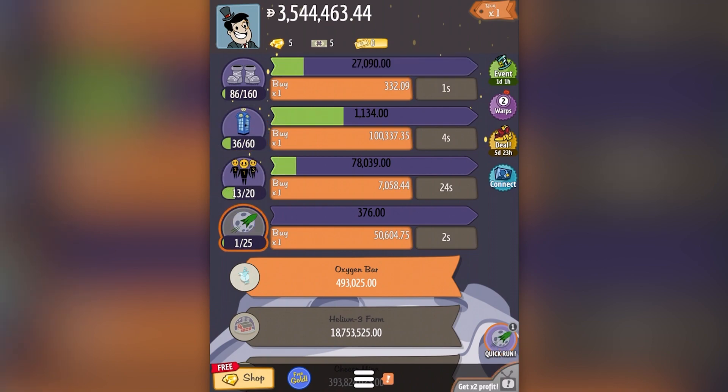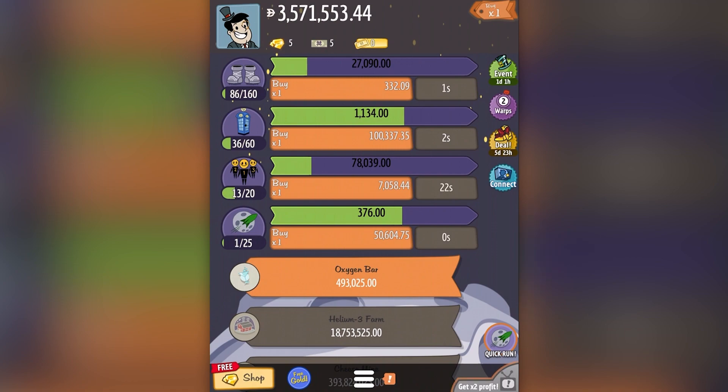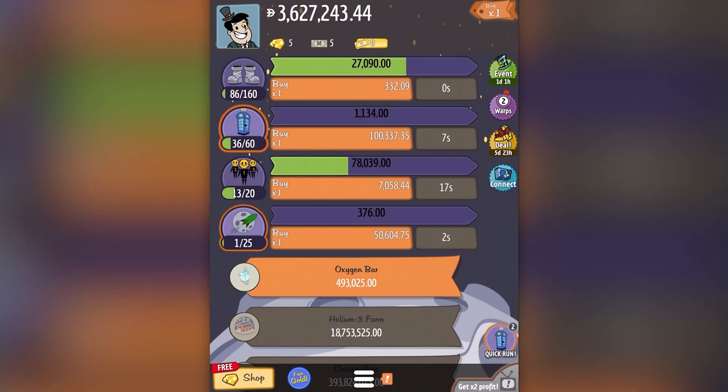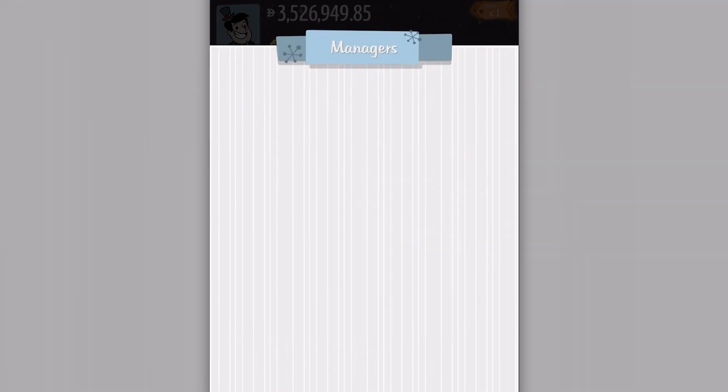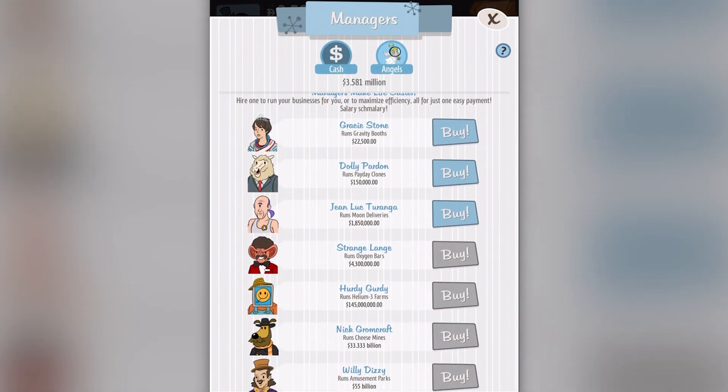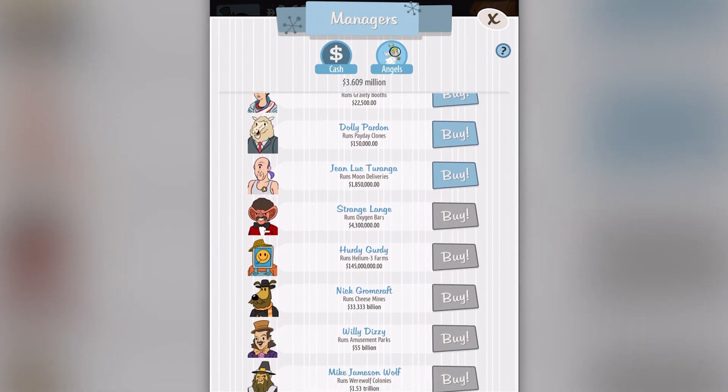You'll notice I have to manually hit all of these businesses in order to start their revenue cycle — to start them making money — except for the boots at the top. You can see that bar is going up by itself, constantly refreshing, constantly generating cash. That's because the boot business has a manager. If I go in here at the bottom of the screen, you can see the managers.